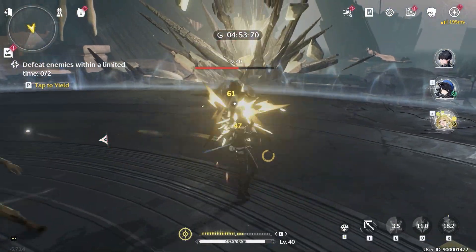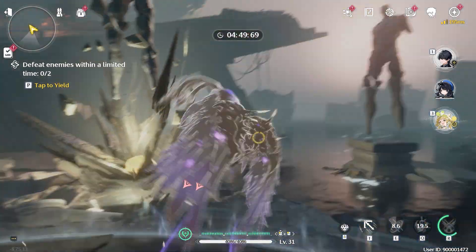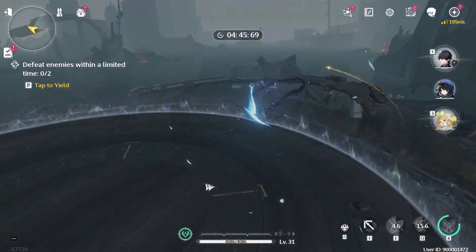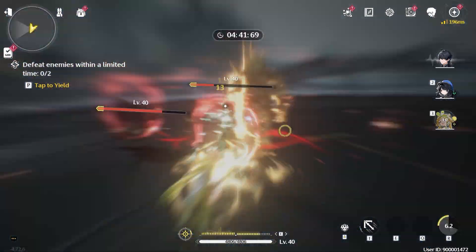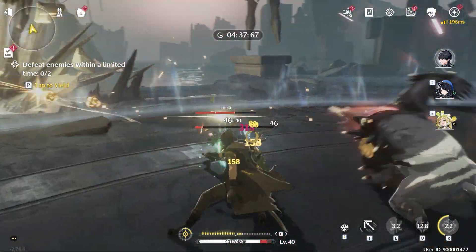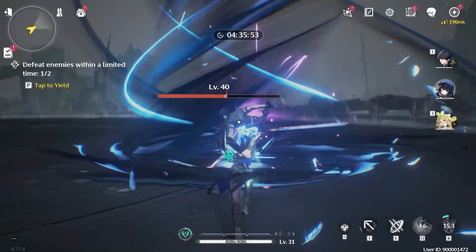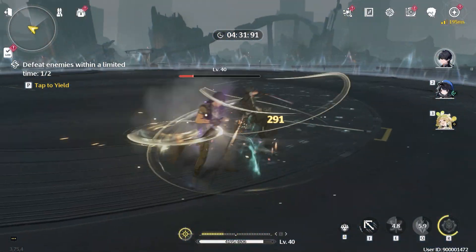I don't really recommend spending your wave plates in the simulation field, as the experience can also be gained by grinding open world mobs and from chests. I also don't recommend spending your wave plates on the tacit field cleanup in the early stage. We want to save wave plates for beneficial use such as leveling up skills and weapons — using them in tacit won't be worth it because the echoes you obtain are still low level.